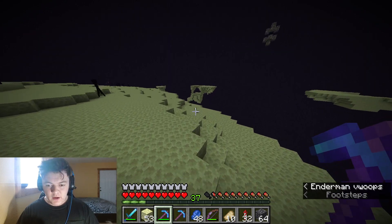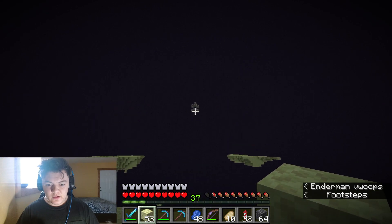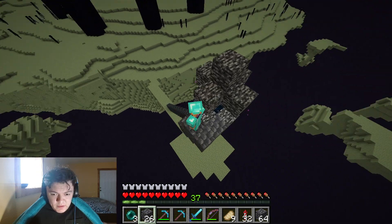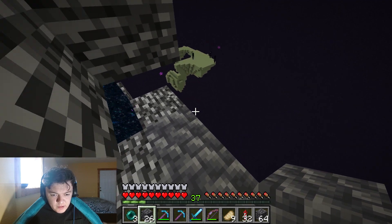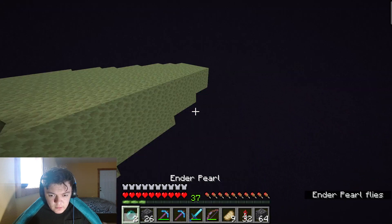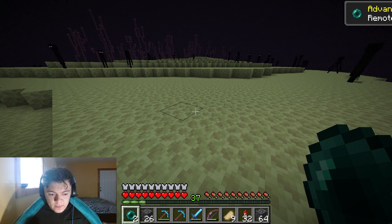Look at where the end gateway spawned — literally on top of the void! I'm gonna make a big floor here just in case this glitches out. Made a platform — I'm super scared because if I fall into the void once I make it to the other side I'm done. Thank god — okay, we're now in the end. The goal is to get five elytras.